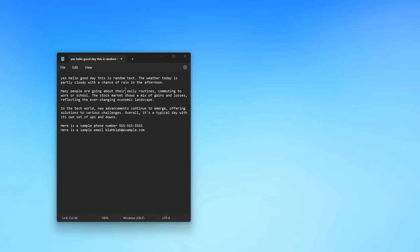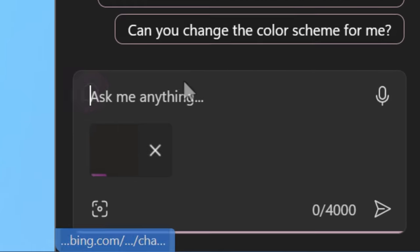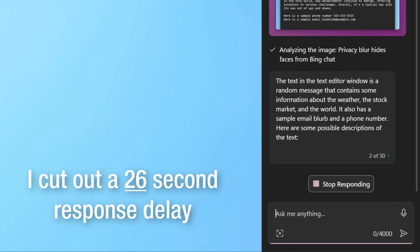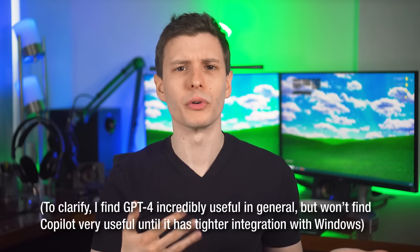It is a bit more than just a wrapper for the Bing chat website — it does integrate a little bit. For example, if you use the snipping tool while Co-pilot is open, it will automatically catch that from the clipboard and ask if you want to send it and analyze it. So you can analyze images and stuff. Personally, I don't find it very useful or any more useful than just using Bing chat.